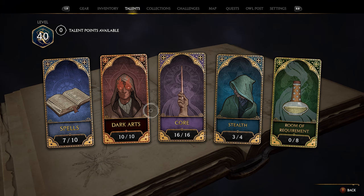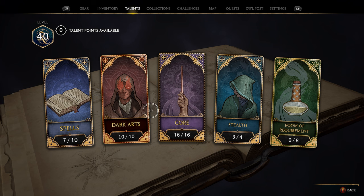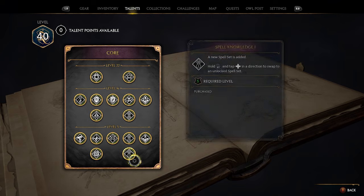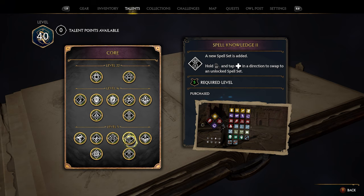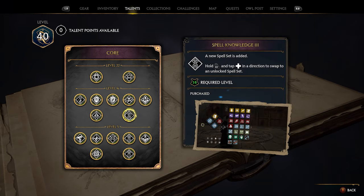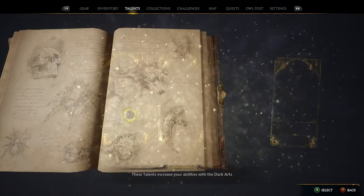The first three talents that I think are extremely crucial — to not only save you a ton of time but save you a headache — are in the Core tab, and all three are going to be together. We have Spell Knowledge 1 and Spell Knowledge 2 that can both be acquired at level 5, and then Spell Knowledge 3 that can be acquired at level 16. All three of these are extremely useful.